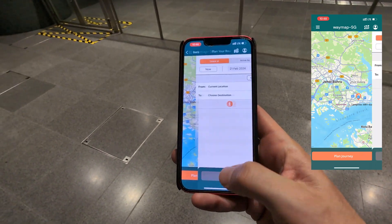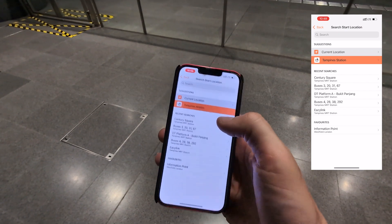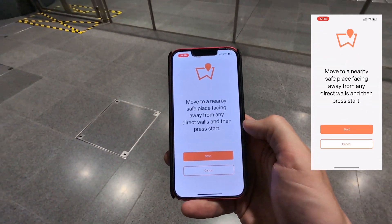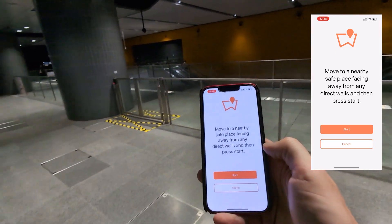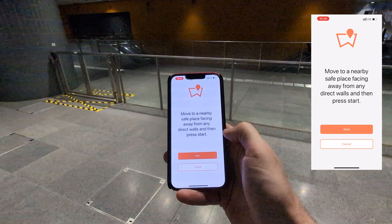I hit 'plan journey from' and I'm going to go to current location. Now I'm probably a hundred meters underground, so obviously your GPS signal here is going to be mightily inaccurate — a hundred meters or so, if you get anything at all.